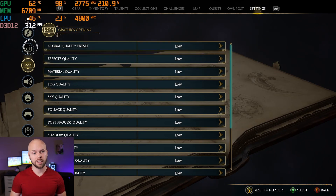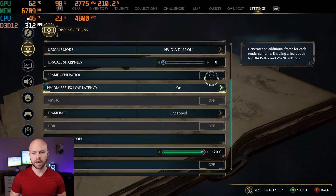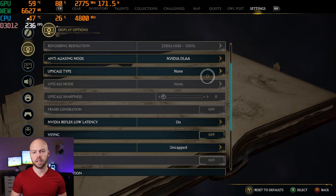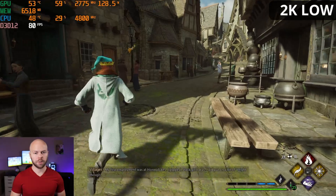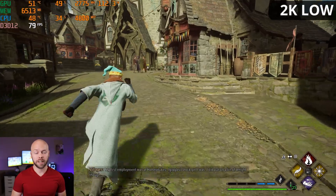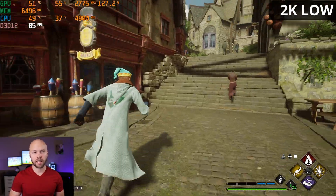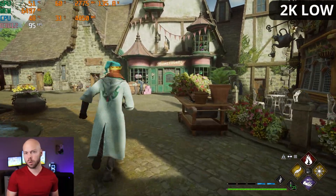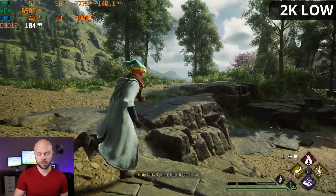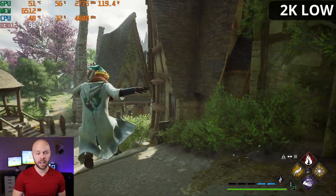Now I want to lower settings to low, disable frame generation, stay at 1440p, and switch back to Nvidia DLAA. At 1440p low settings with no frame generation, our frame rate is about what it already was on the medium preset — we're in the 70s and 80s, occasionally touching 90. Playing on the low quality preset really doesn't help improve performance overall. You can just play on medium and have better graphics with basically the exact same performance.